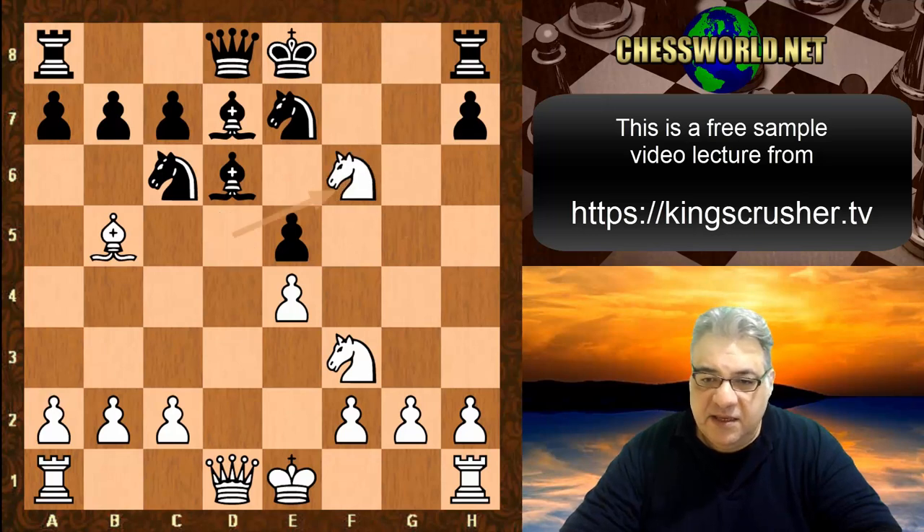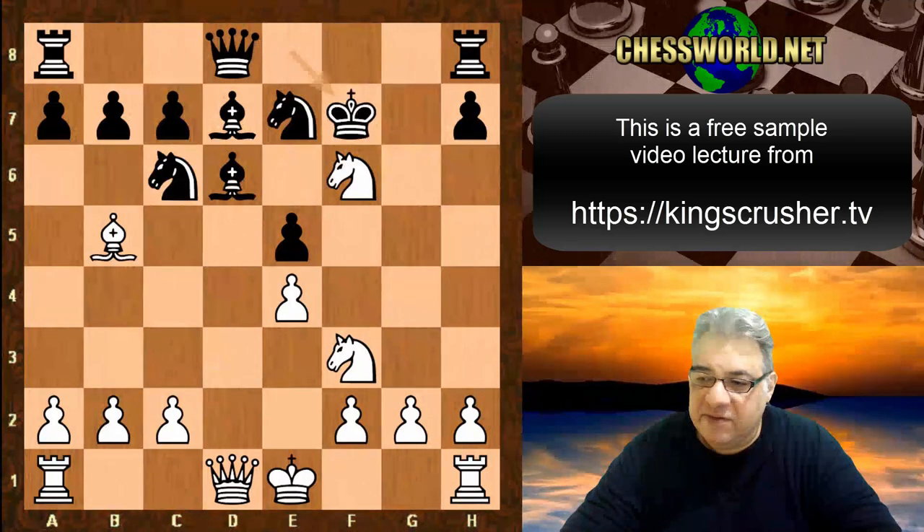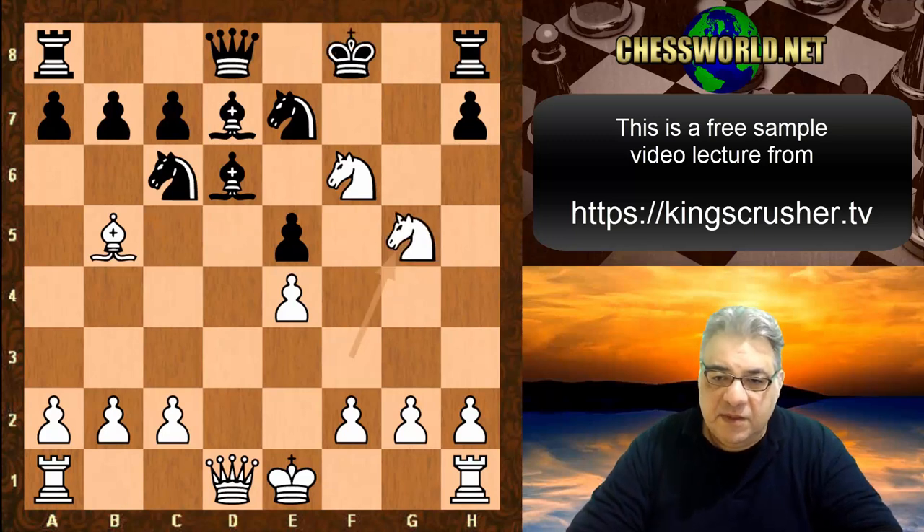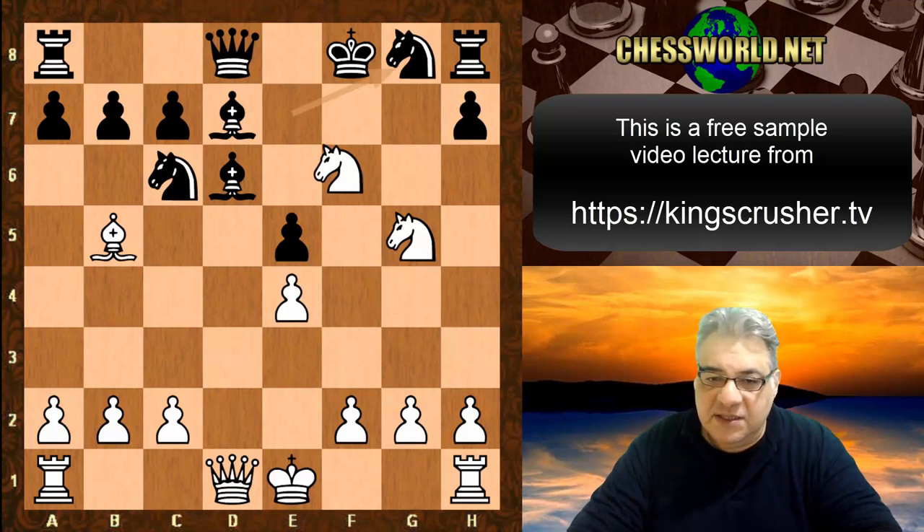Bishop takes f6 helps expose the king, and immediately Black goes kind of wrong with King f7. King f8 had to be played. For example, Knight g5, King g8, Knight takes d7.